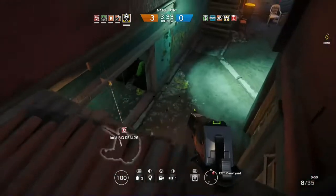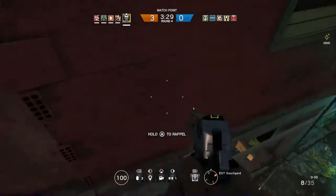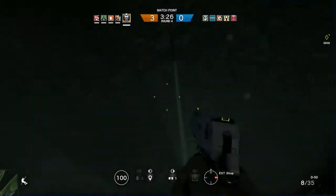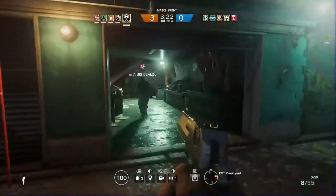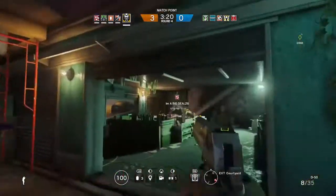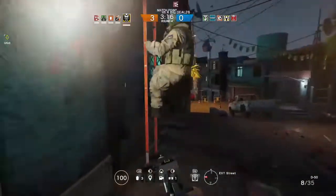Right above you, you're going to want to walk off and repel at the same time. Once you've done that, you're going to want to walk through the bottom — walk into the shop and go through there like this. I'm not sure why it works like that, but yeah.